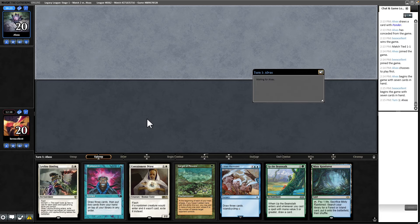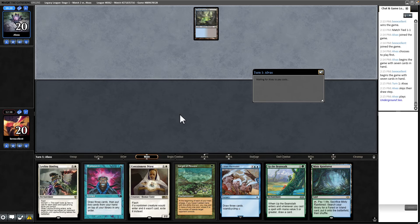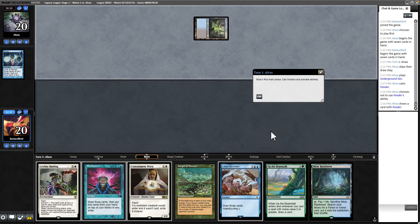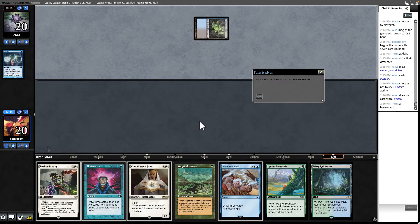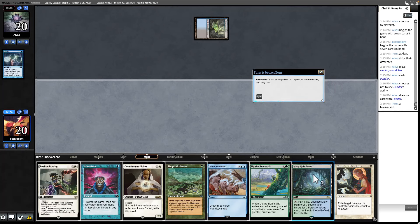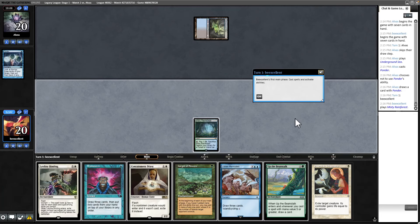Call me crazy for keeping a one-lander against a Wasteland deck, but so far unpunished. We could get an Island with this fetch — it's irresponsible not to get an Island unless we draw into the land. That makes me feel a little better. I think Island and then Lorien Revealed, that way we seem to hold up interaction. I don't think they play Stifle. I'm just going to do this and we'll see what they do, but we're almost certainly going to fetch here.